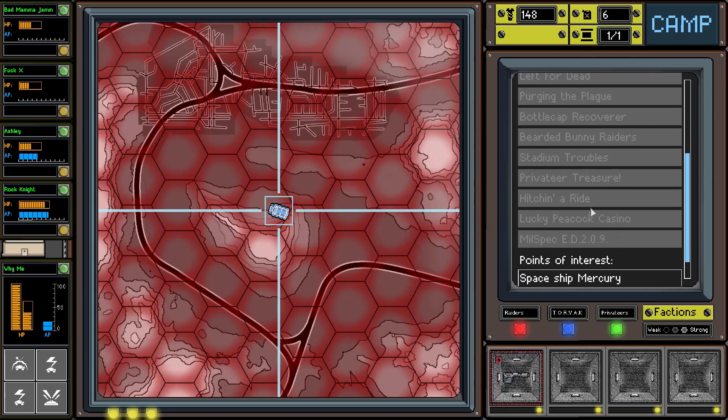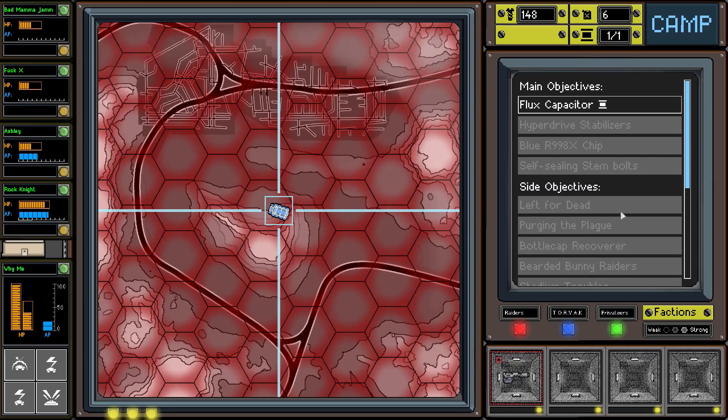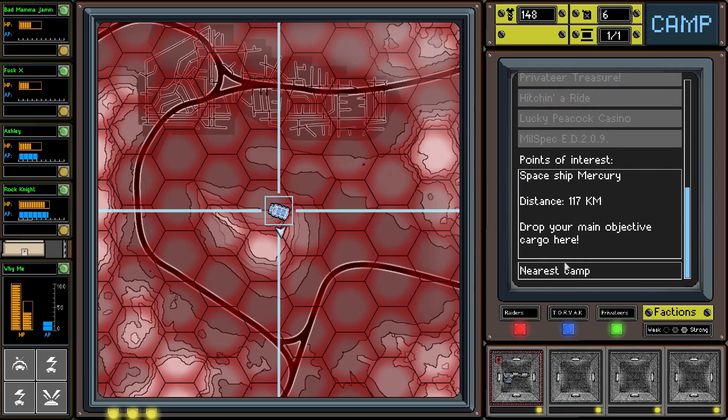Alright, that's all the side objectives at this point. We go to the drop-off point which is Spaceship Mercury - 117 down this way. We don't have the fuel for it. Nearest camp is 114 down this way - we have to go that way. We're using more fuel by going through the mountain area but that's what we've got.